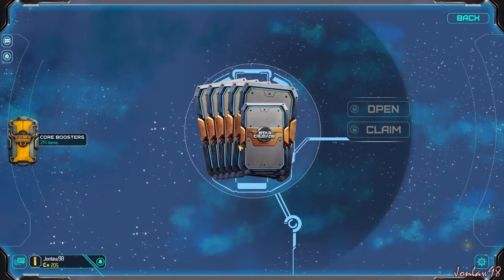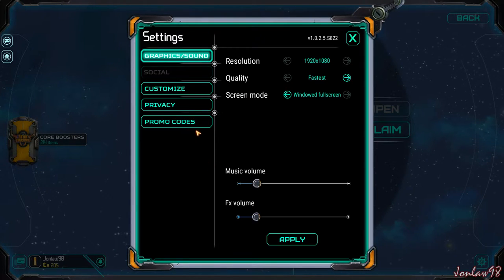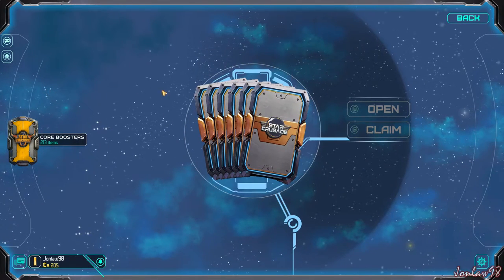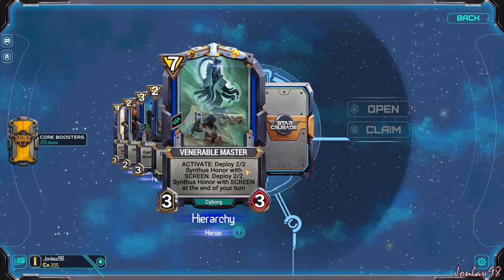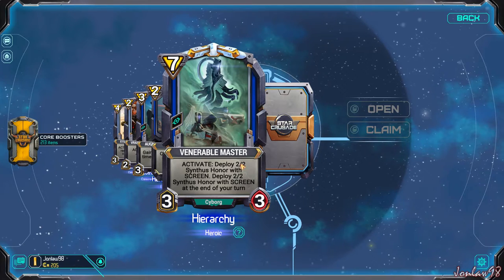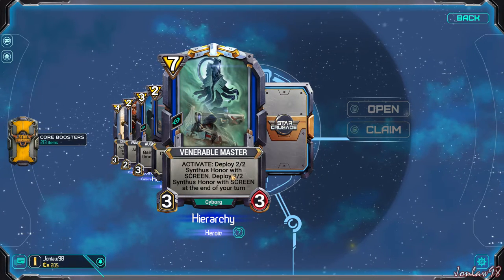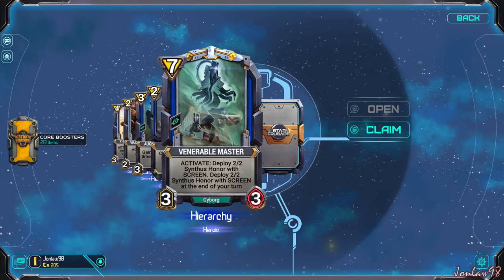If only I could just spam the spacebar. You don't really need any keys to play this game — all you need is the left mouse button and you're good to go. Another heroic: deploy a two-two synth with screen. Deploy a two-two honor with screen at the end of your turn — so essentially this costs seven. Stats itself don't really matter, it's really more of the effect. When you activate, summon a two-two. And then deploy a two-two at the end of your turn. So you play this card and you get two more minions — that's what I'm getting out of it.